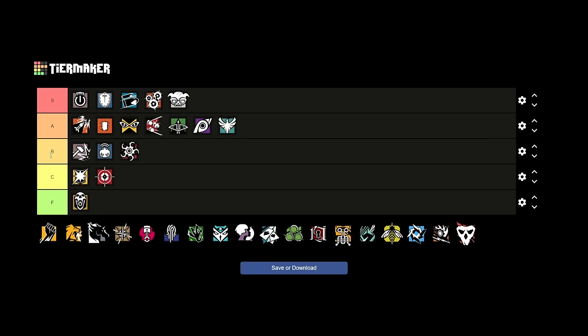Dokkaebi is an easy S tier operator — I think she's literally the best attacker right now. What she does is everything: she can roam clear with the sound of the phones, knock people off cameras to allow executes, hack defenders' cameras after killing them to see their entire feed, bring the Gonne-6 to clear utility, and with impact EMPs she can also clear walls. Just like Buck she fills so many different roles and does it so well. Her DMR on PC is insane — she's been my top attacker for about two years.